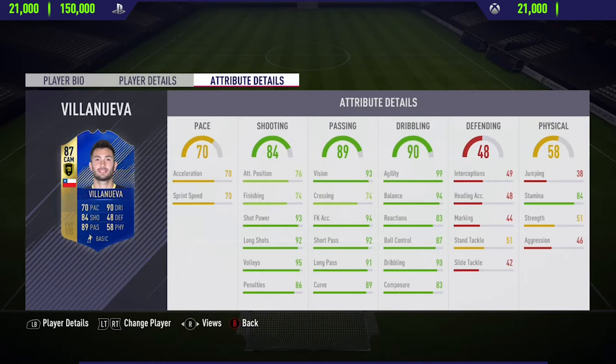Moving into the in-game stats, starting off in the shooting category — as you can see he's got 93 shot power, 92 long shots, and 95 volleys, so some really good stats there in the long shot and volley category. Moving onto the passing, he's got really good all-round passing stats apart from the crossing at 74.